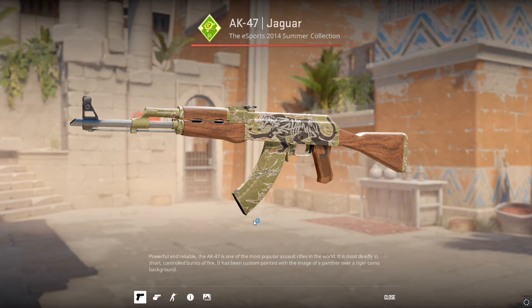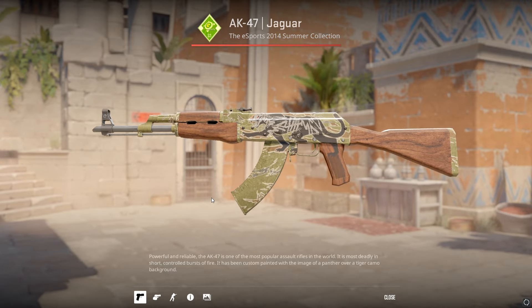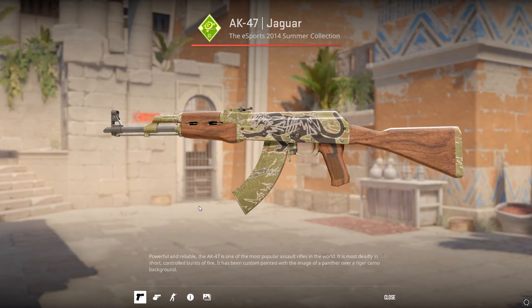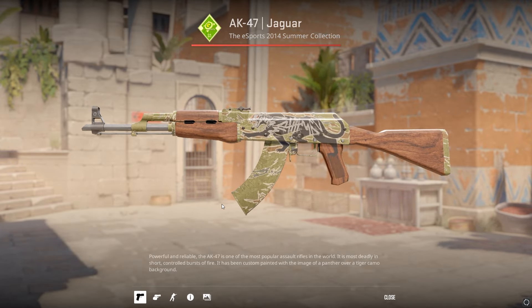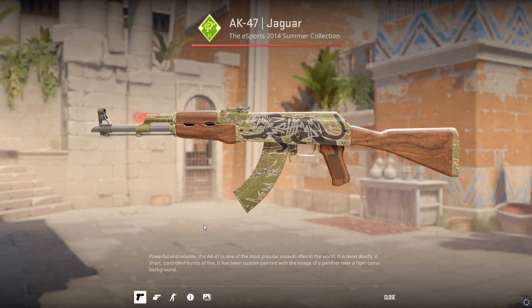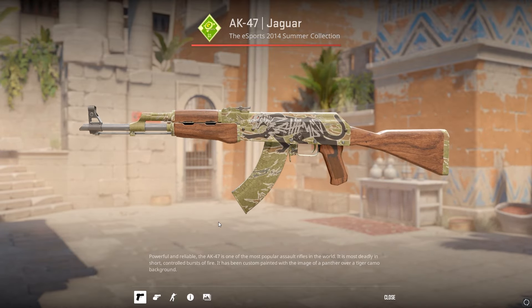With an AK Jaguar and 1 First Blood sticker, 1 Kill Count sticker, and 2 360 Noscope stickers all fully scraped, you could get a skeleton-type skin for the AK. It looks super sick and only costs $6 for the stickers, so it's pretty worth it.